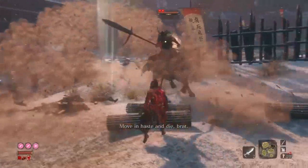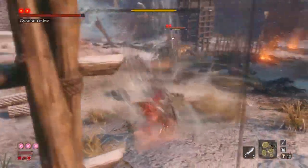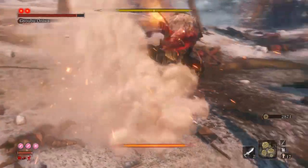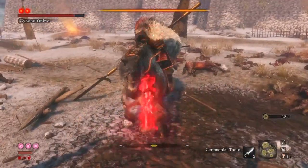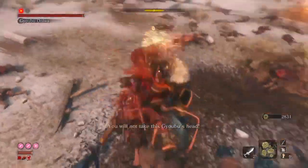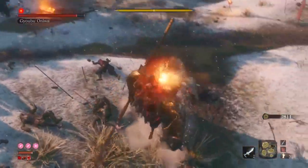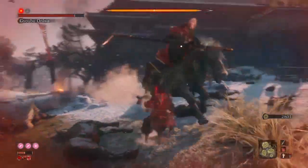Being the first boss in the Mortal Journey Gauntlet, Gyoubu Masataka Oniwa is anything but difficult in this challenge. For him, you want to use Dragon Flash with the combination of Centro. The reason being is that both of those items target him, and him being the weak point of the boss fight makes this easier. Every time he gets a stagger, or if you have some time in between combos, go ahead and throw one Centro — but it has to be a jumping one, otherwise it's going to hit the horse and not do that much posture damage.